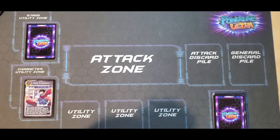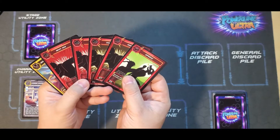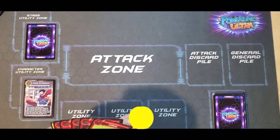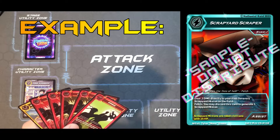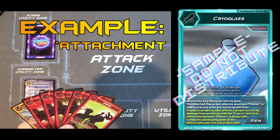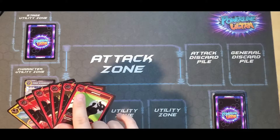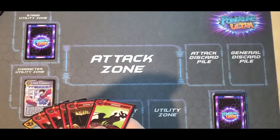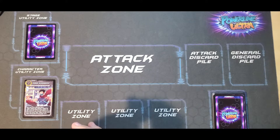Going over the turn structure, first is the replenish phase. If you already have six cards in your hand, which in this case I do, you will ignore this step and move directly onto the startup phase. During the startup phase, you can play any utility cards you have in your hand that are basic, or any attachment utility cards which have a sword symbol, or any counter cards that you have in your hand, which have this corkscrew symbol right there. I do not have any utility cards in this hand, so we can move on.